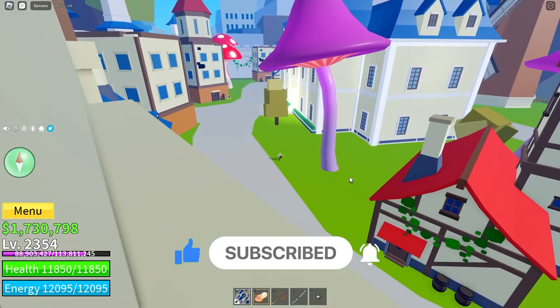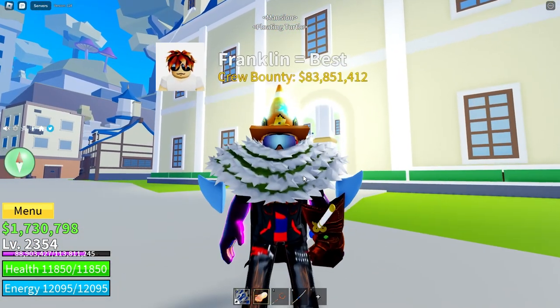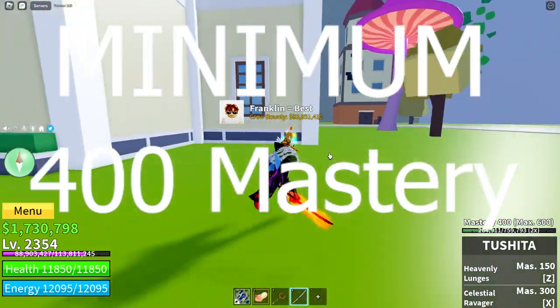Alright, so right now I'm at the mansion in the third sea, and the first thing you'll have to do is get both Toshida and Yama to minimum 400 mastery.